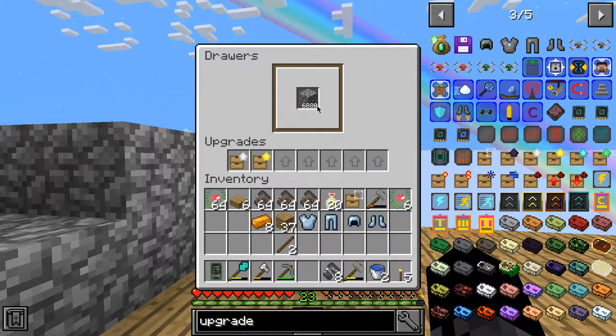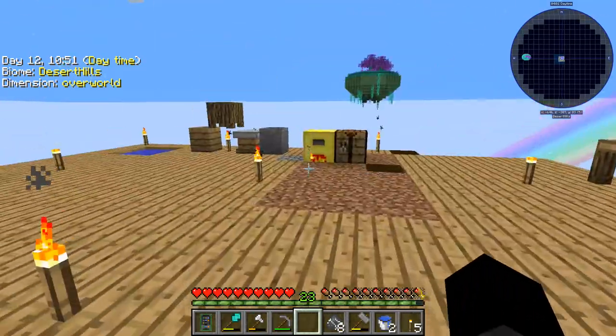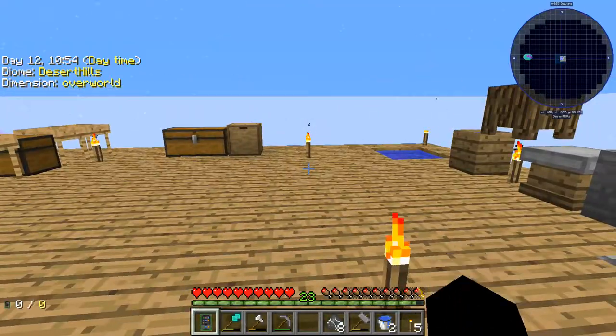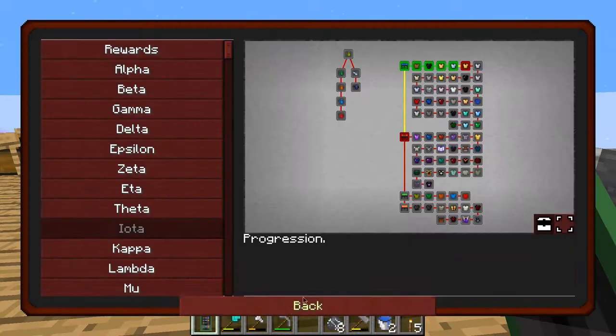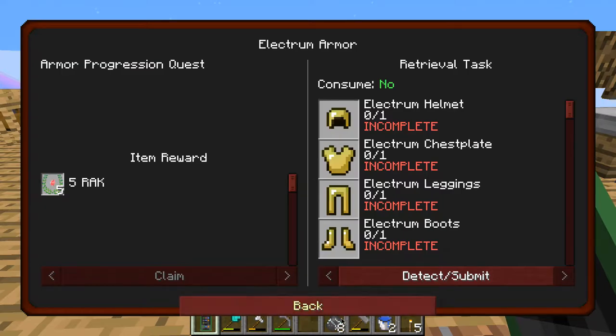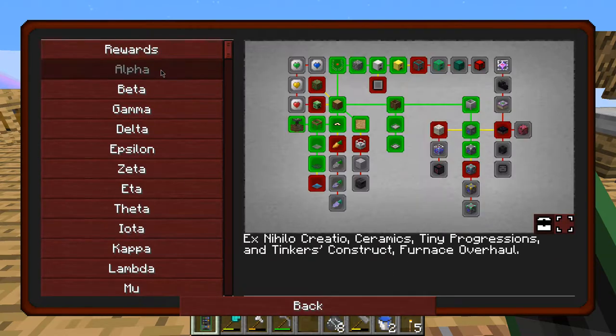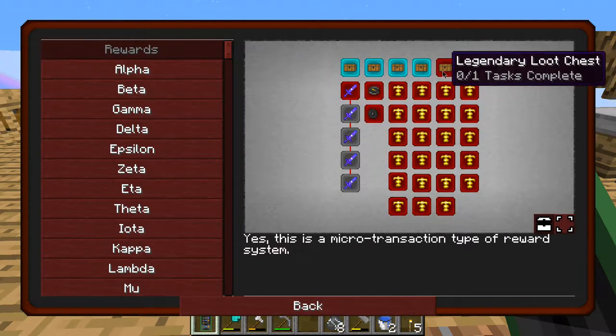So this shulker box can now hold a lot more stacks. I think that's about it for today. We do have electrum but I don't have the machines to make electrum yet. Rewards — too bad we can't get this one today, we're pretty close, we need like 10 more.